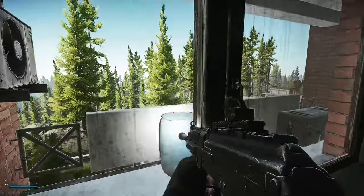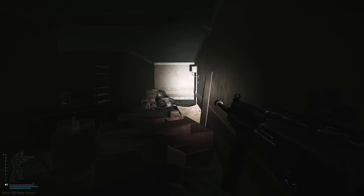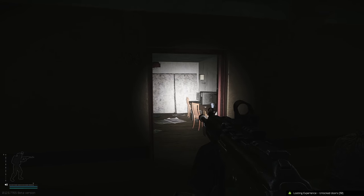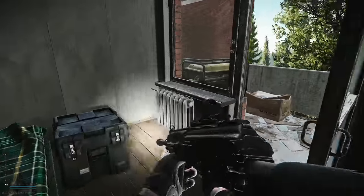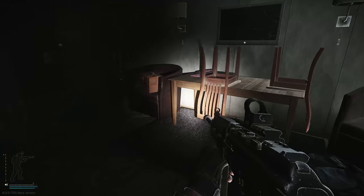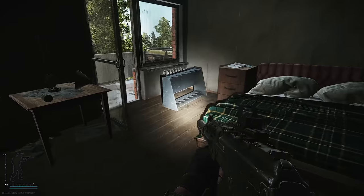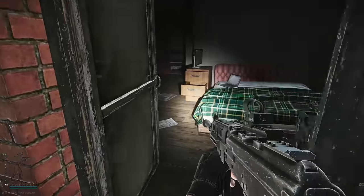Now heading to room 306 — most of these are on the third floor. Rooms 306 and 308 open up to the same area, so make sure you check which one you actually need. The LEDX can spawn right here on top of this desk. There might be another spawn in this area, but that is the main medical spawn inside these rooms.